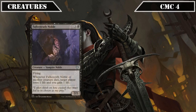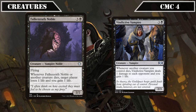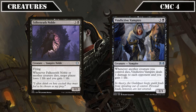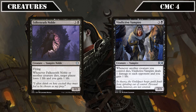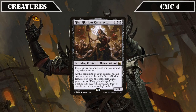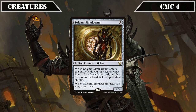In the CMC 4 slot, Falkenrath Noble is a 2/2 flyer that, whenever it or another creature dies, has target player lose 1 life while we gain 1, and Vindictive Vampire is a 2/3 that deals 1 damage to each opponent and gains us 1 life whenever another creature we control dies — bigger versions of Blood Artist and Zulaport Cutthroat respectively. Geisa, Glorious Resurrector is a 4/4 that exiles opponents' creatures when they would die and puts them into play under our control with Decayed on our upkeep. Solemn Simulacrum closes out this slot as sac fodder that ramps us on the way in and replaces itself on the way out.